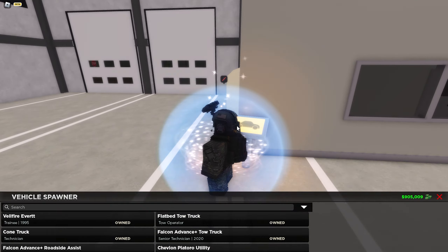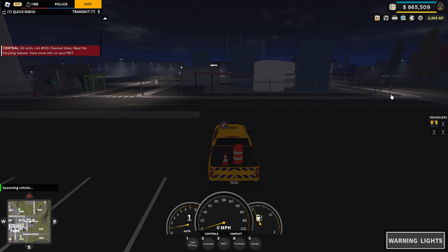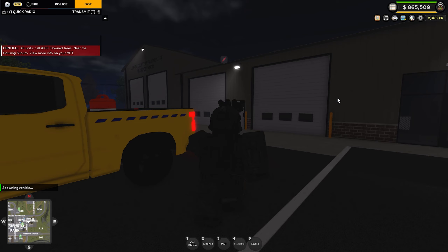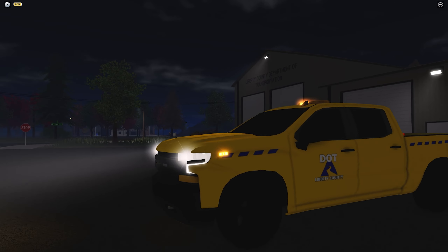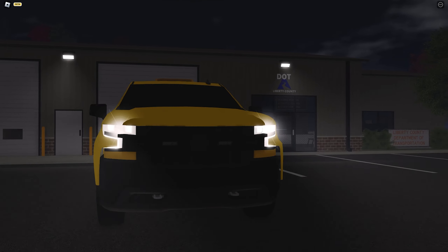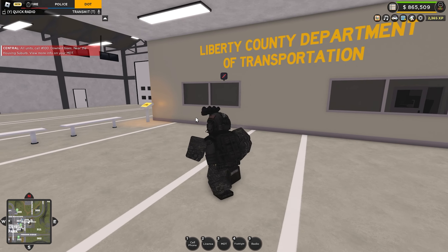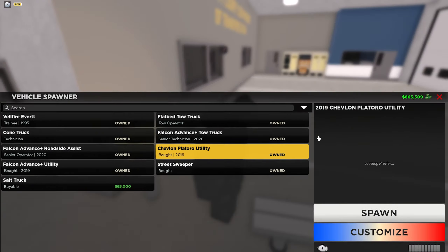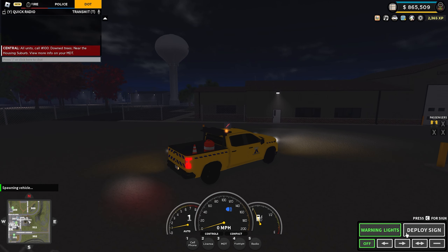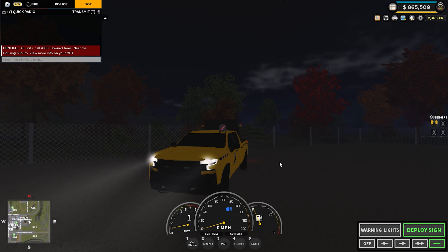I'm going to be jumping over to DOT now — they've gotten a new vehicle, sort of. It's just a port over from the police team; they just moved that Chevy Silverado over to the DOT team at $39,000. I forgot to mention the ESU truck for the police is $189,000, so it is kind of pricey, but it looks pretty cool. Here's the DOT truck with its normal configurations. It's standard, similar to the other one, but this one also has the arrow board. You can deploy it just like usual, just like with the Ford.